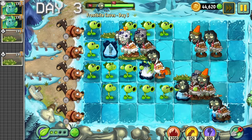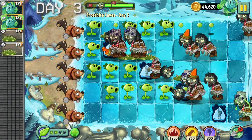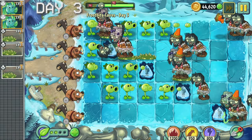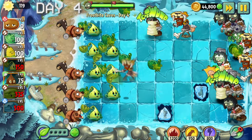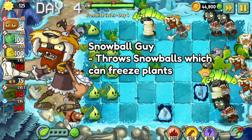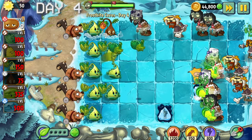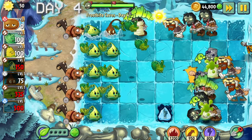Day three was a conveyor belt level. Why do they have nine conveyor belts in this world? It makes the game feel boring and repetitive. On day four we are introduced to the snowball guy - this guy throws snowballs which can freeze plants. He also holds a massive bone in his hand, but that's irrelevant so don't get distracted by that.